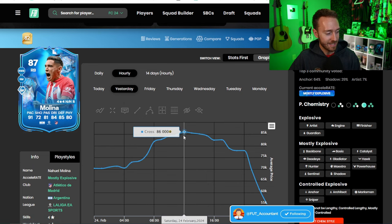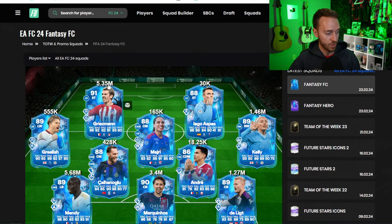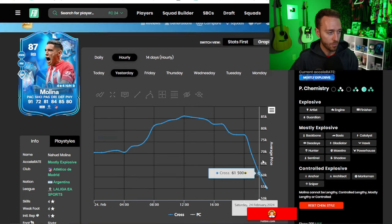Atletico Madrid played Almeria — 18th in the league — and the Molina card went from 86,000 coins down to 47k because they did not keep a clean sheet and did not win. So no progress towards upgrades for Molina or Antoine Griezmann, which is why they've both dropped off like crazy.